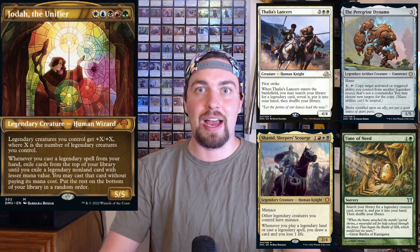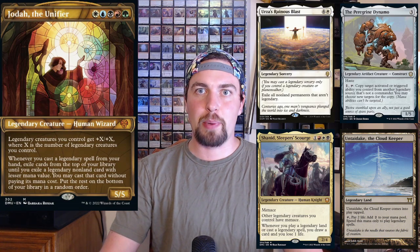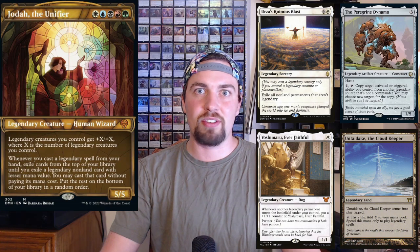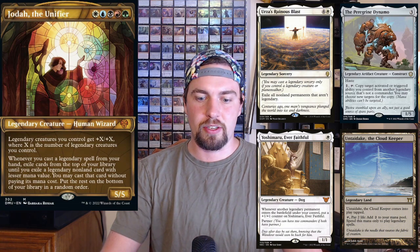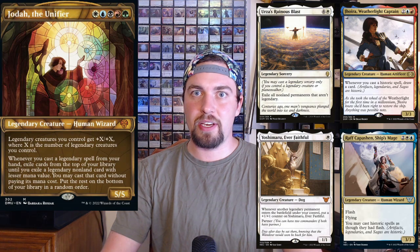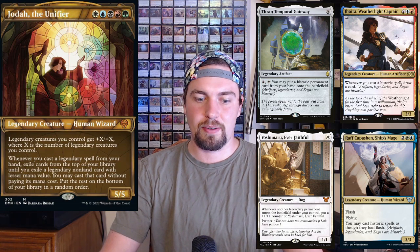You have Peregrine Dynamo to copy triggers or activated abilities since you'll have a ton of legendaries. Untaidake is a great land to ramp into more legendaries. Urza's Ruinous Blast is a one-sided board wipe. Yoshimaru is going to get pretty big — it's a one-mana legend that works well with Jota's first ability and triggers all your legendary stuff cheaply. Joyra gives more card draw. Temporal Gateway lets you cheat stuff into play at instant speed.